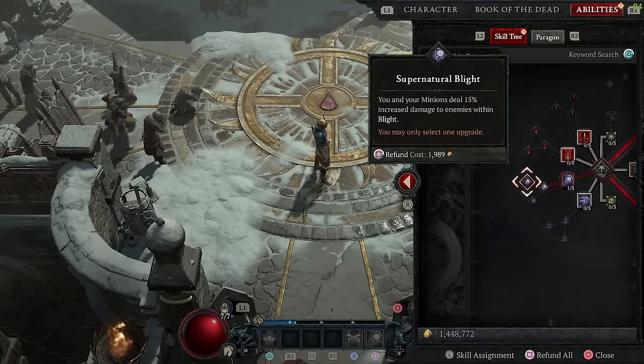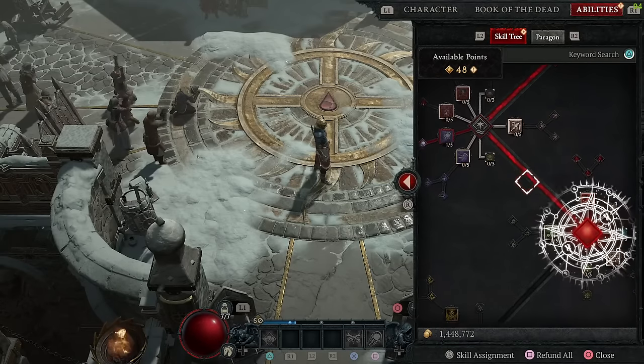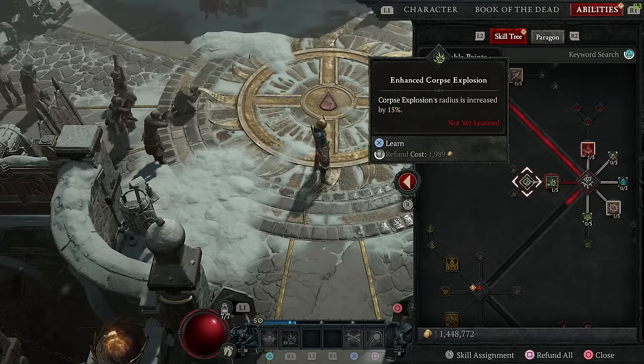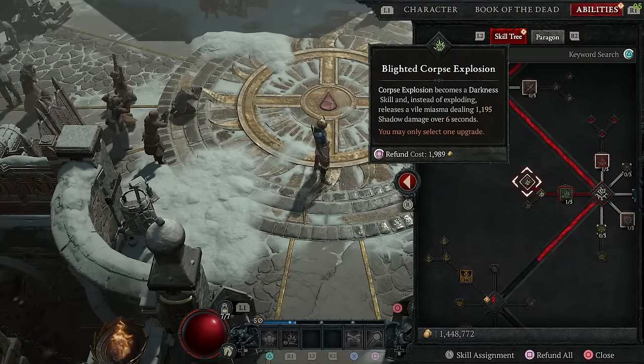My sixth point I go right back up and hit decompose again. I've now unlocked corpse explosion, which is where things get really fun. My seventh point goes to corpse explosion, which is a very devastating attack. My eighth point goes to enhance corpse explosion to increase that radius of damage, and then my ninth point goes to blighted corpse explosion to make this perk into a darkness skill to integrate well within my build.